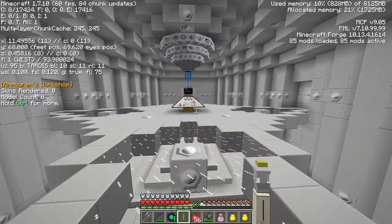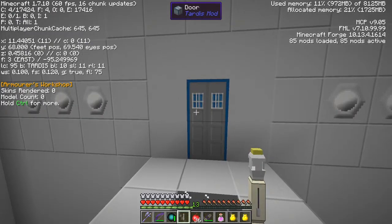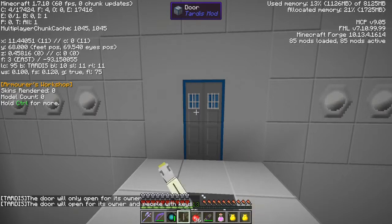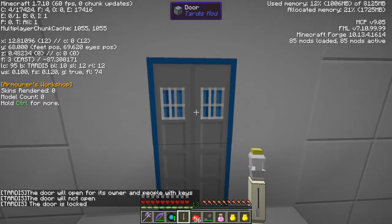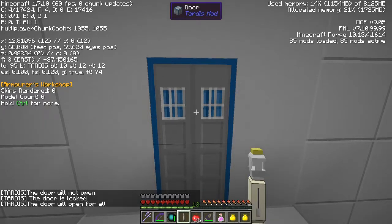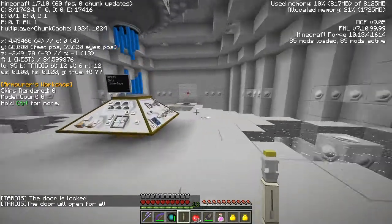Let's go back in. In multiplayer you can shift right click the door - now it's set to only open for its owner. This one will open for its owner and people with keys, and this one will not open at all. The next one is open for all - well it was only me, so we'll just open that and allow it to open for all.